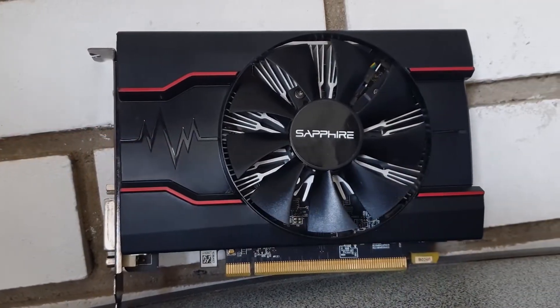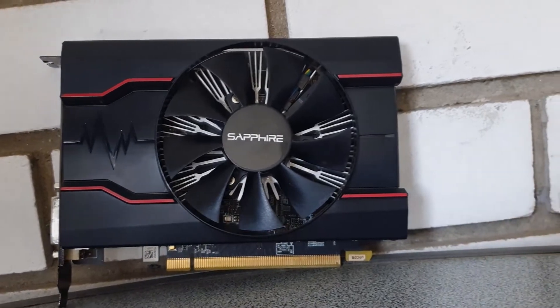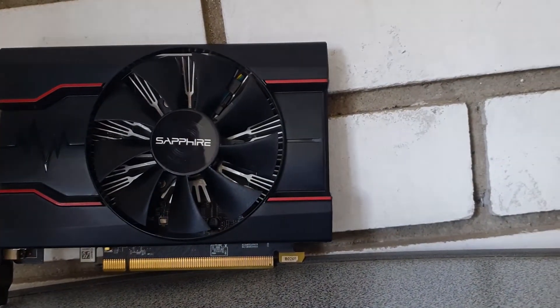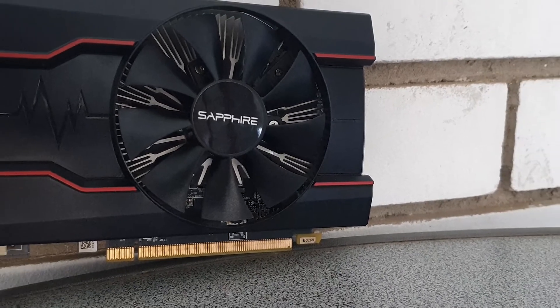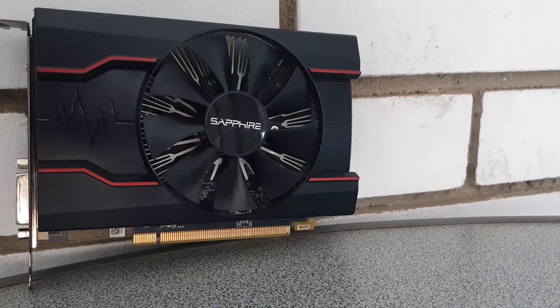Seems like the RX 550 still has some power left in it to run even the most demanding titles of recent times. Features like AMD's FSR can help quite a bit, essentially turning titles from unplayable into an almost 60fps experience. Generally speaking, the card seems like a replacement to the once budget king GTX 750Ti, offering quite similar performance but with more complete API support and a bit of a longer lifespan, as it is 2 years younger than the 750Ti.